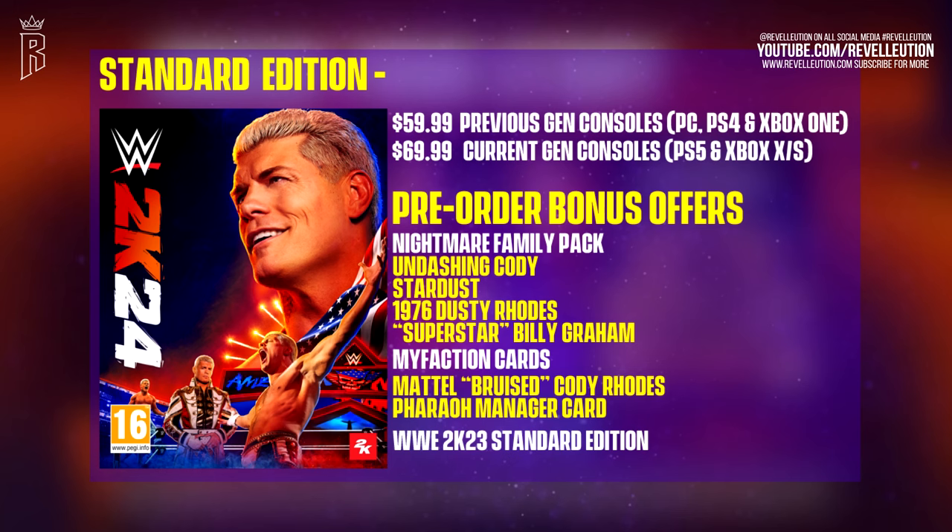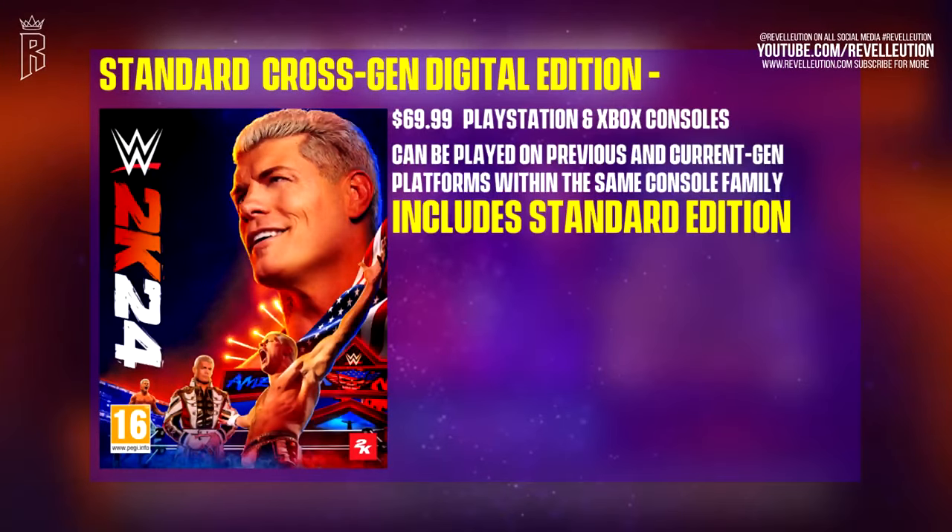If that wasn't enough, all pre-orders of any edition of this year's game also come with a standard edition of WWE 2K23 — talk about a bargain! This year's standard cross-gen digital edition will also be available for $69.99 on both PlayStation and Xbox consoles, and includes a standard edition across both previous and current-gen consoles of the same platform family.